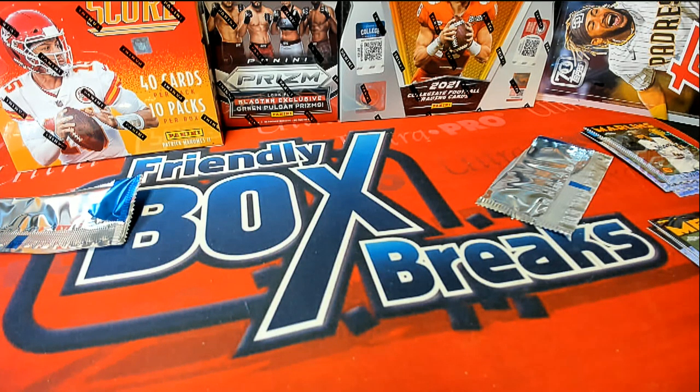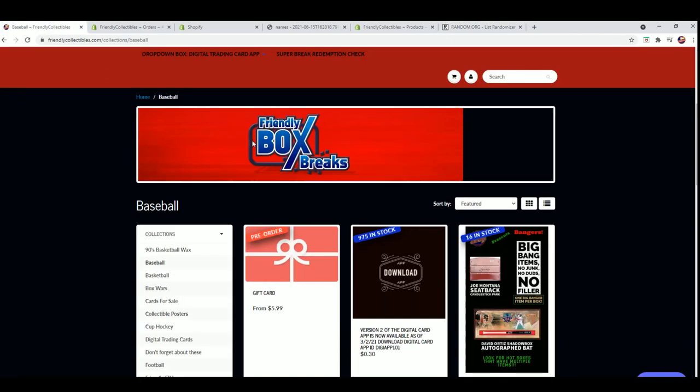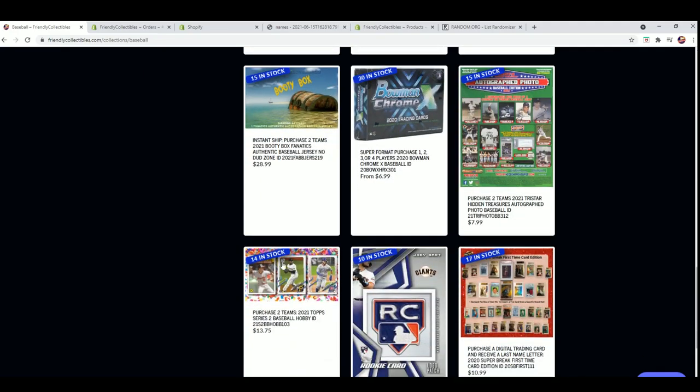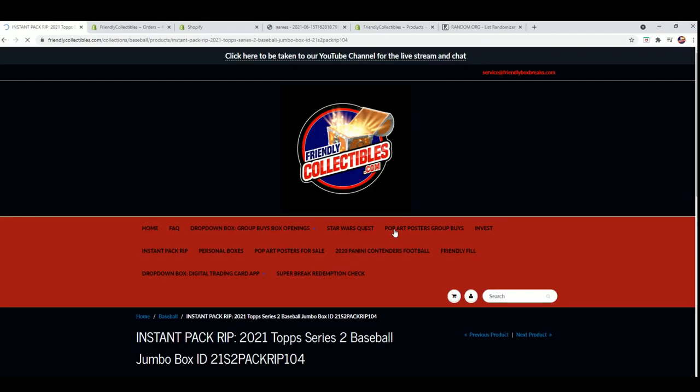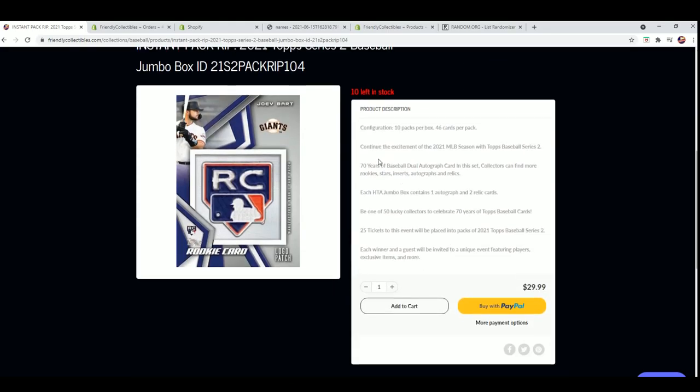That was from Jumbo 103, and we do have a fresh Jumbo box for you to be able to get packs into. Congratulations again to you guys. The fresh Jumbo box is right here, so we're looking forward to more of this coming up. There are instant pack rips in Jumbo Baseball — all 10 packs available in a brand new box to rip into.